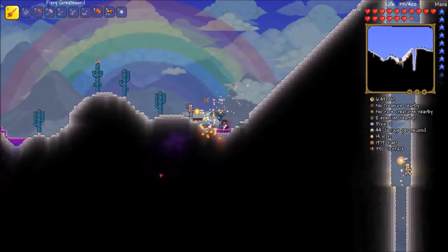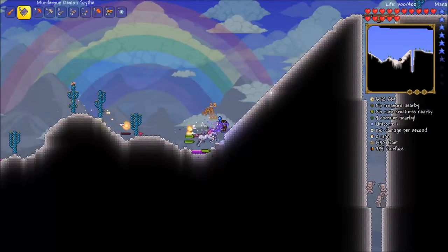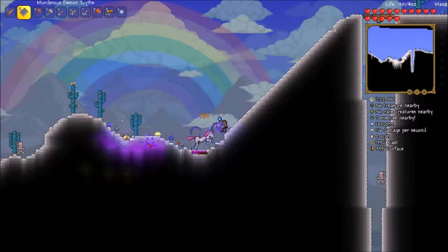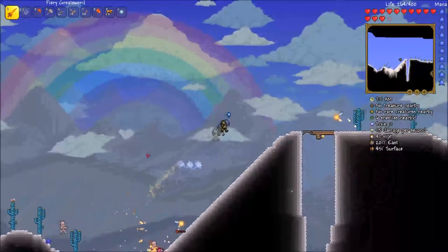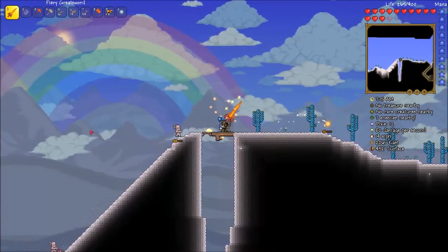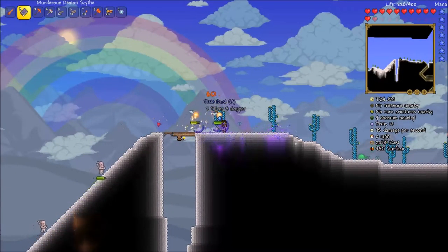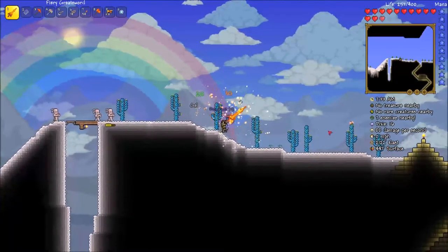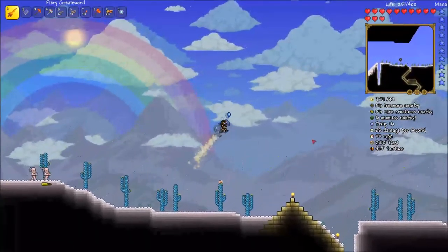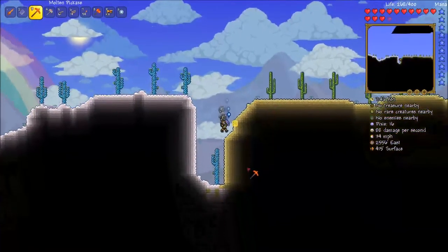You'll also notice the light mummies are kind of smiling — yeah, I don't know what they're smiling about; they're coming to kill me. Pixie dust is one of the items required to make the greater healing potions. Hallow will spread and take over your world if you let it. It's not so bad if you get Hallow right next to a jungle, because for whatever reason Hallow can't spread through jungle tiles — by jungle, I mean mud. Which is kind of annoying, because crimson and corruption can both spread through mud, but Hallow can't.